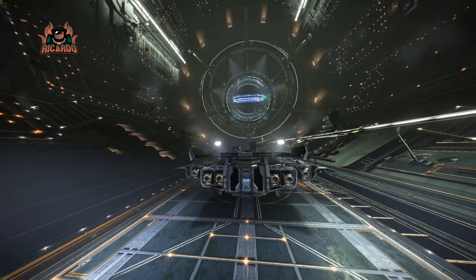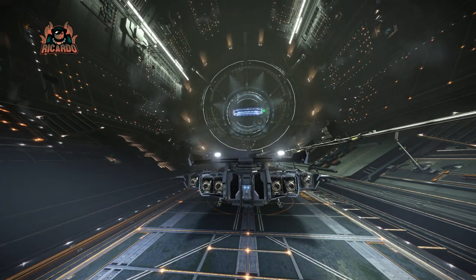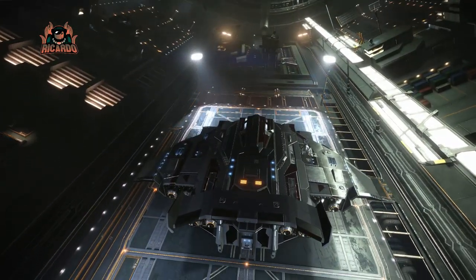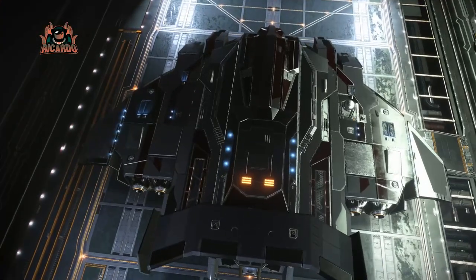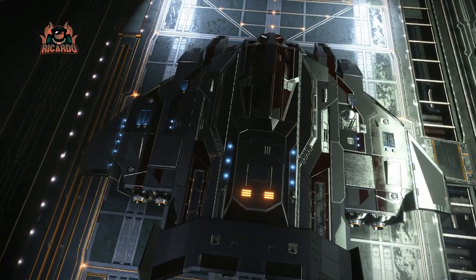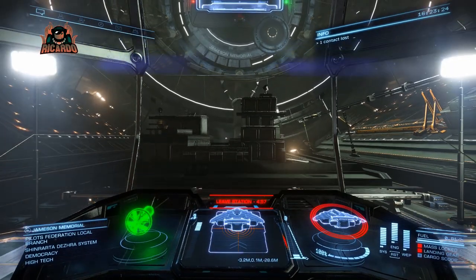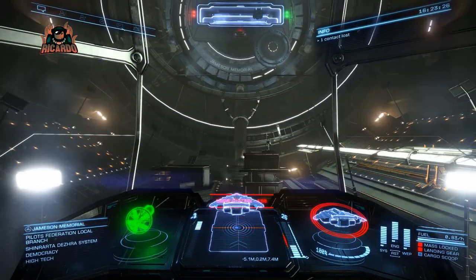It would be very easy to just rush in and go Type A rating on everything, whereas Type D rated items could give you a better jump range and reduce your weight. This is effectively going to be a combat ship, so let's launch — let's get this thing up in the air.